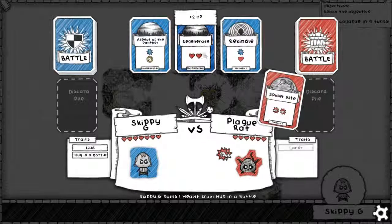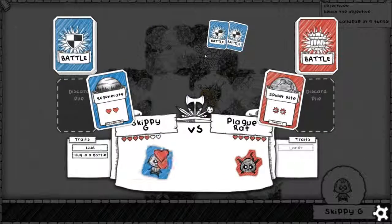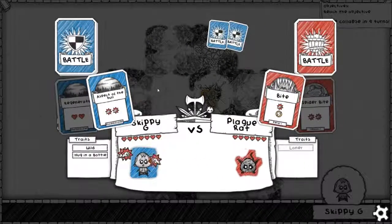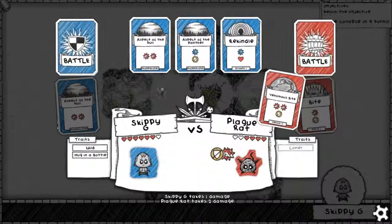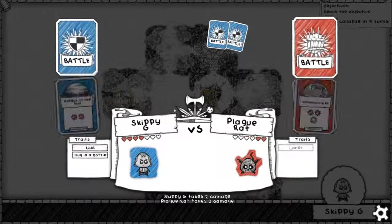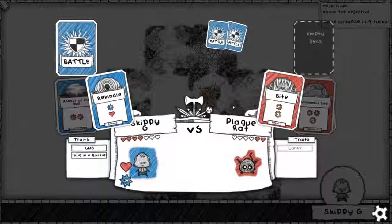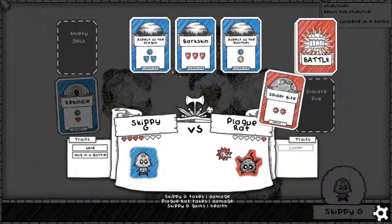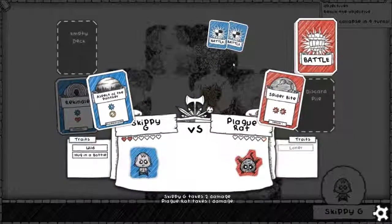Spider bite — we'll use Regenerate, I suppose. Heal through it. Aspect of the Bull. Using bite, we'll use Aspect of the Bull again. Keep trading. Using bite again, we'll use Rekindle. Get up a little bit. Using spider bite, we'll finish it off with Aspect of the Panther.